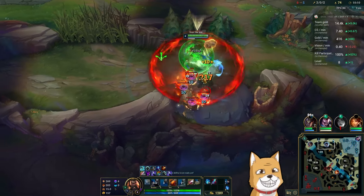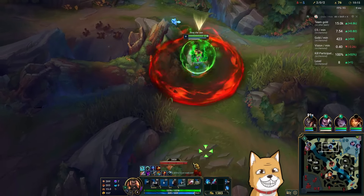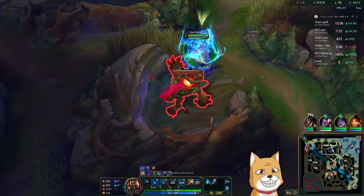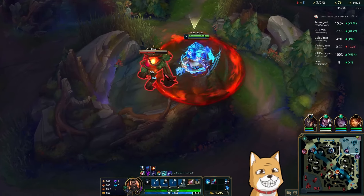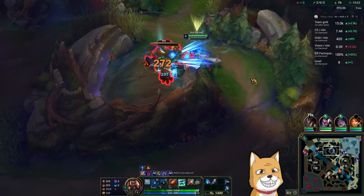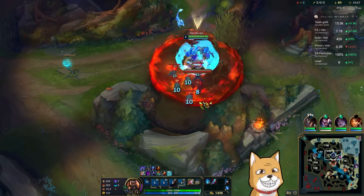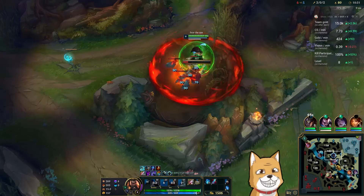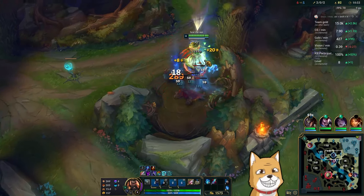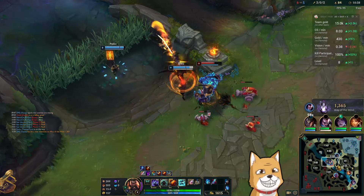Also you can see that's the power of having a cheap first item. Going Trinity Force first is just so sad — I wouldn't have killed there. I'm squishy as hell right now but so is everybody else, quite literally. Even Malphite is squishy right now comparatively. I know I'm gonna get a clean little clear in here.